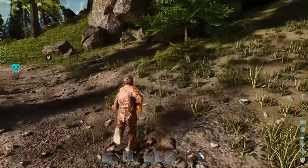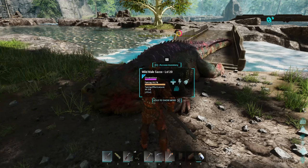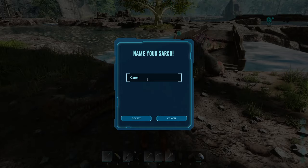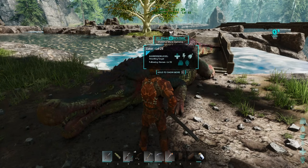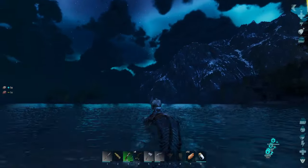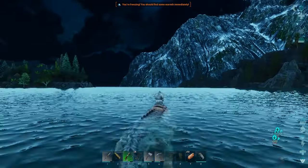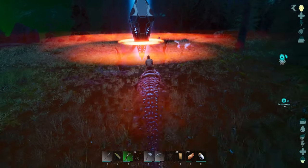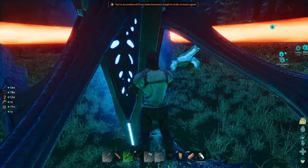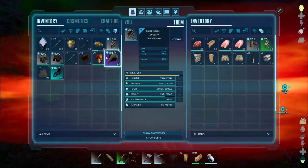Luckily Sarkos are pretty slow, so they're pretty easy to tame once you get them to crawl onto land. Just like that the Sarko was sleeping. I gave him some food and before I knew it I had tamed the Sarko — we'll call him Gator. Me and Gator went exploring the waters around this new map. My favorite part about Sarkos — why they're my favorite tame — is because they swim so much faster than anything else in the water. And there I got my first piece of ascendant gear: an ascendant Carno saddle, which I knew was going to be huge.